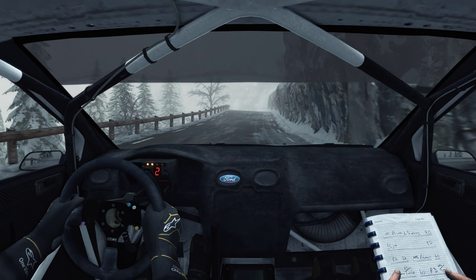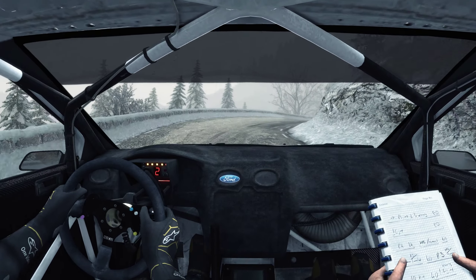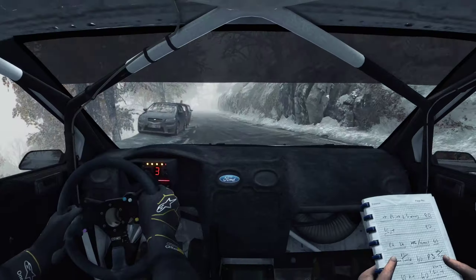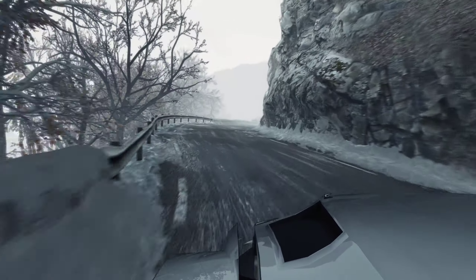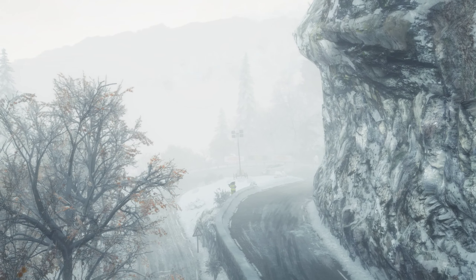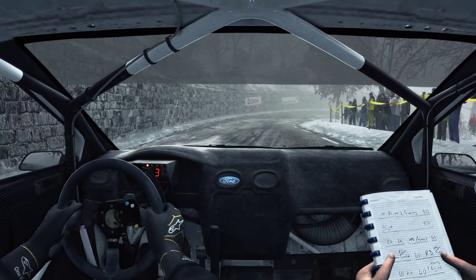Into right 1 and left 6 over crest, left 1 half long. Into right 2 long, left 2 long. In. Crest 100 caution line, into left 1 and left 1 and left 6, right 2, in.